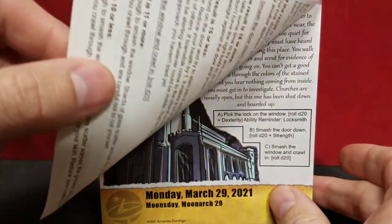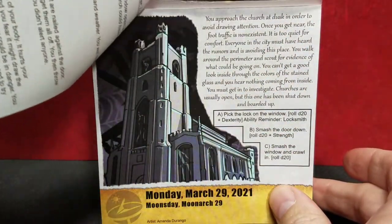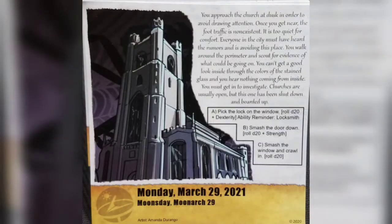We start the week off on Monday as we leave the marketplace. You approach the church at dusk to avoid drawing attention. Once you get near, the foot traffic is non-existent — it's too quiet for comfort. Everyone in the city must have heard the rumors and is avoiding this place. You walk around the perimeter and scout for evidence, but can't get a good look inside through the stained glass and hear nothing. You must get in to investigate. The church has been shut down and boarded up.